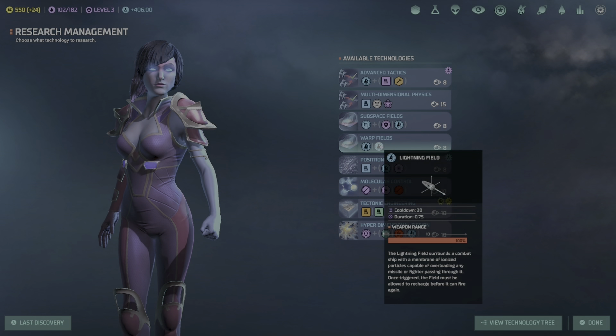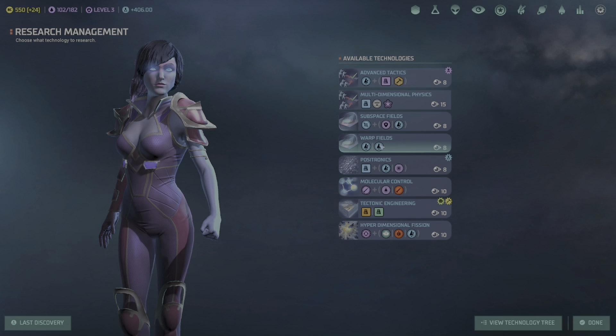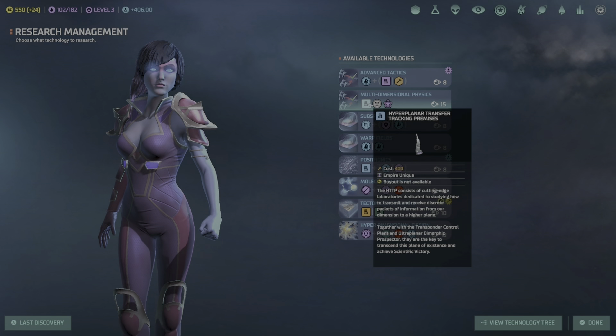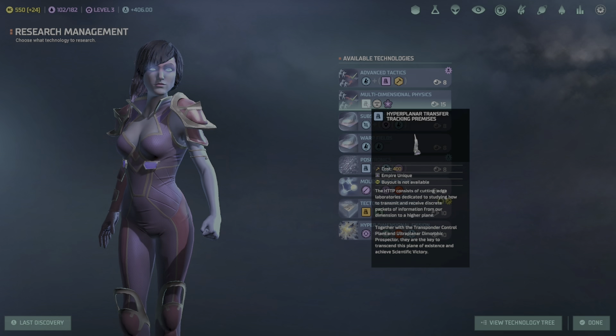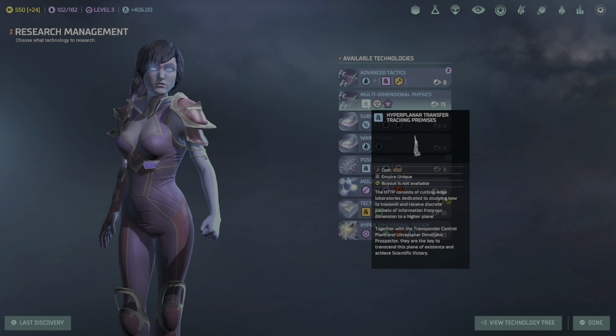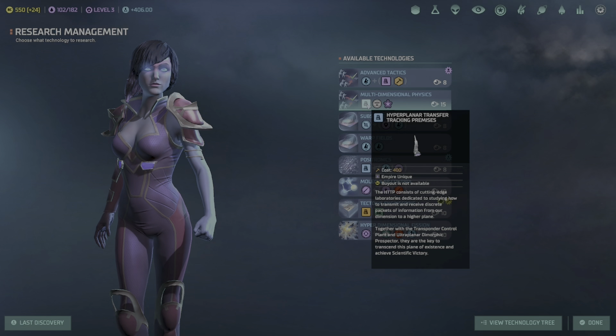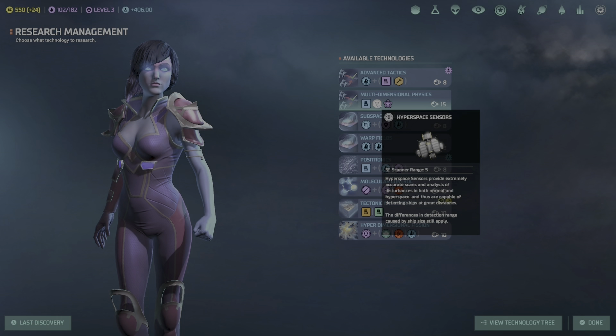I believe we can put the warp disperser on our system so when enemies enter they can no longer jump. We also have torpedo upgrades — the planetary bombardment ship can now have better anti-matter torpedoes with more damage and attack. Research options also include a pulsar — which emits a harmonic resonance field around the ship damaging all nearby ships, missiles and fighters — and a lightning field that surrounds the ship with ionized particles capable of overloading any missile or fighter passing through it.